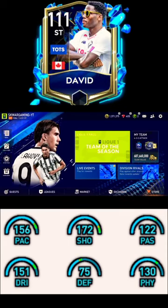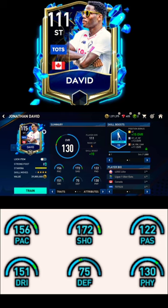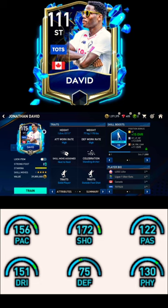Hello friends, how are you? Welcome to everyone. Today we are going to review Jonathan David's stats. So finally, look at his stats — it's a lot bigger. His two-foot is 5'5" and his skill move is 4'5". His attack working rate and defense working rate are both high.